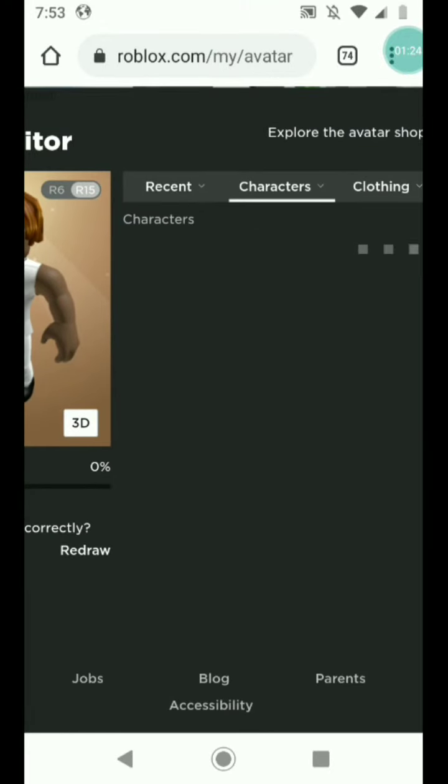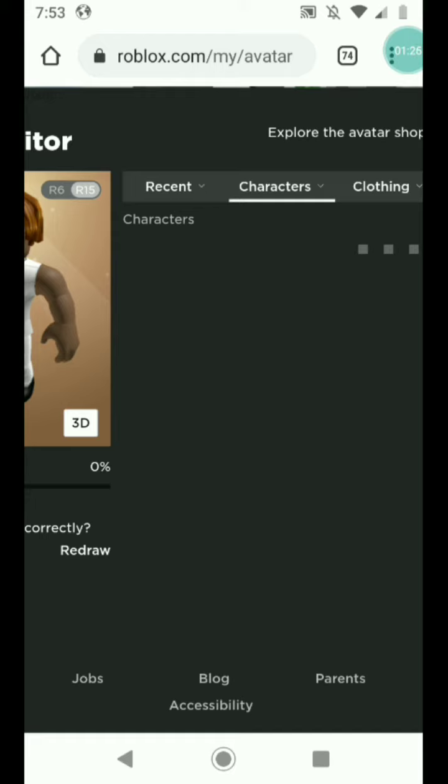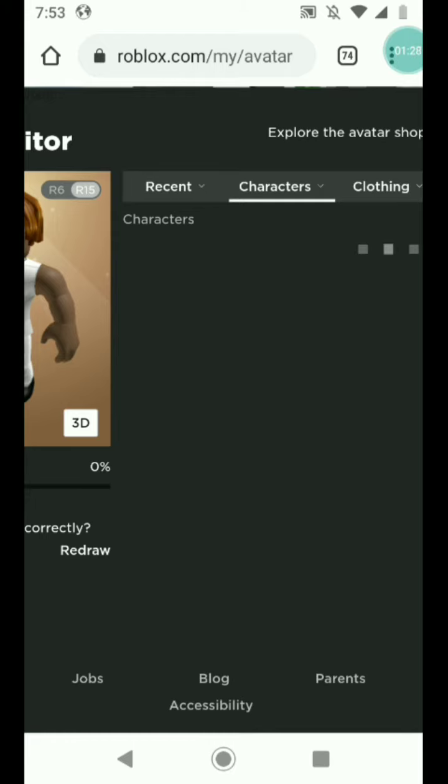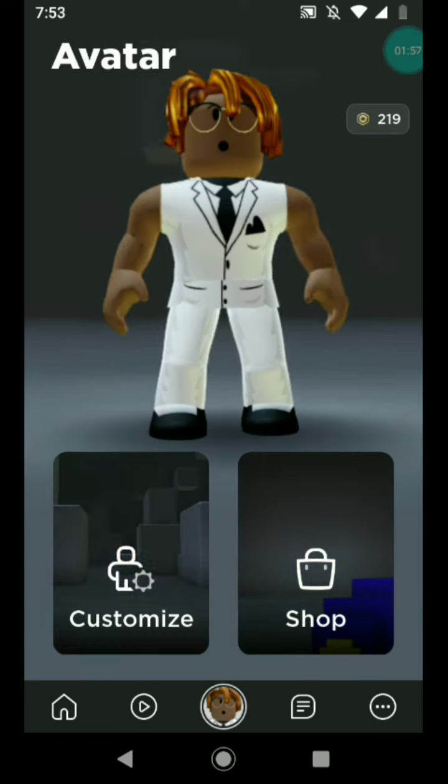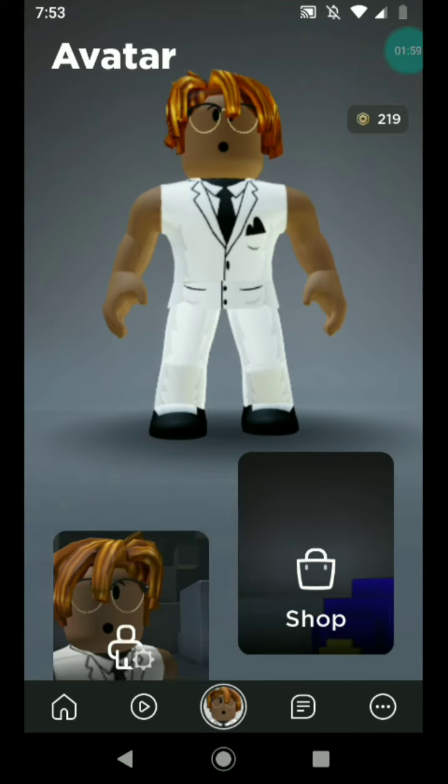we have the Gopher shades. It's best that I do this on the app, so that's what I'm going to do. Okay, so I'm in the Roblox app. Now what I'm going to do is go into Customize.